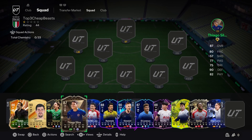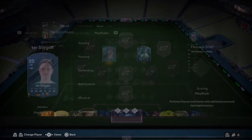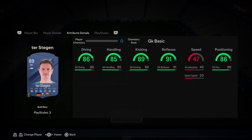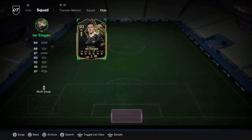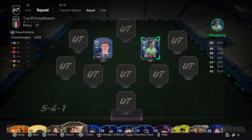Starting with keepers, then centerbacks and fullbacks. Before the top 3, we've got 2 honorable mentions. First is Base Terstegen, coming in around $31k. Very nice — comes with the play styles: Footwork, Cross-Claimer, and Rush-Out. Good overall keeper, 6'2", gets a lot done for you. Great price, unique body type. Everything you want. I have the Informed Terstegen which has been lights out for me — nearing 200 games with him — but he's a little over $100k.